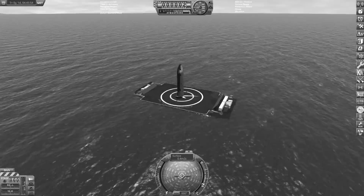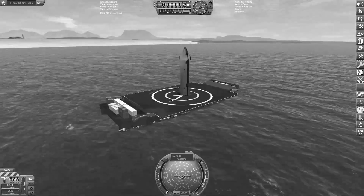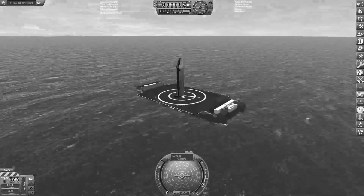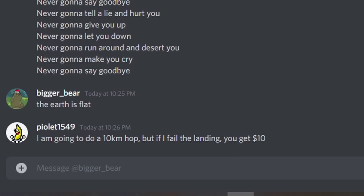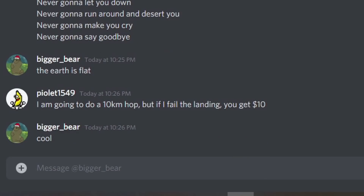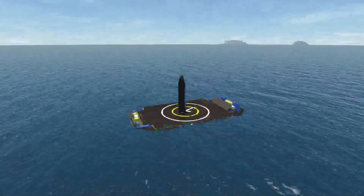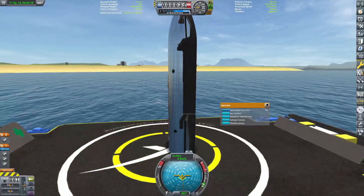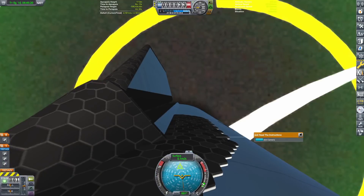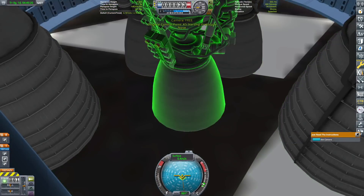All right, now it's time to try flying this thing. I'm gonna do a 10 kilometer hop, but there is a catch — if I crash, I have to pay my friend $10. So here we are on the Just Read the Instructions drone ship. We have the Starship all set up, all ready to go for its epic hop. We have all these cool camera setups — we can have a look at some of the views while we're flying. We even have one of these really cool engine cameras. It's gonna be epic.